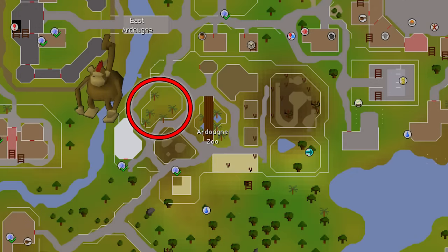Monkeys are another annoying task. The best place is the Ardougne Zoo, but you have to kill these with ranged. There's a mix of monkeys you can talk to and ones you can attack, so I'd suggest using the RuneLite NPC indicators plugin to tag the ones you can attack, track their respawn rates, and avoid accidentally talking to the non-attackable ones.